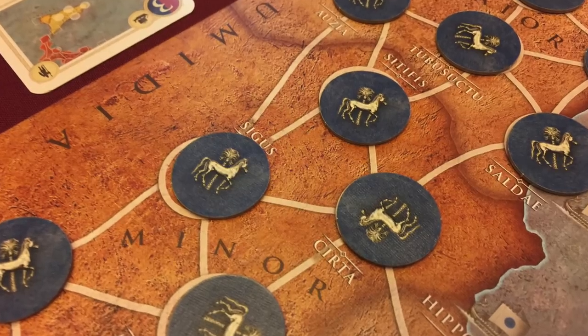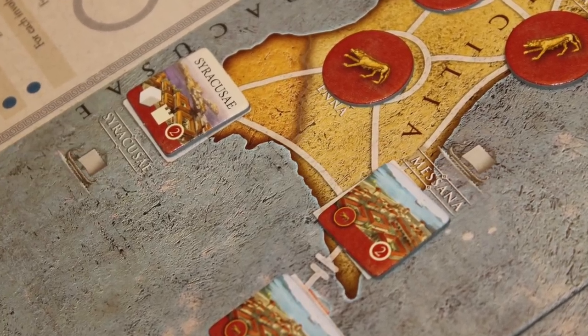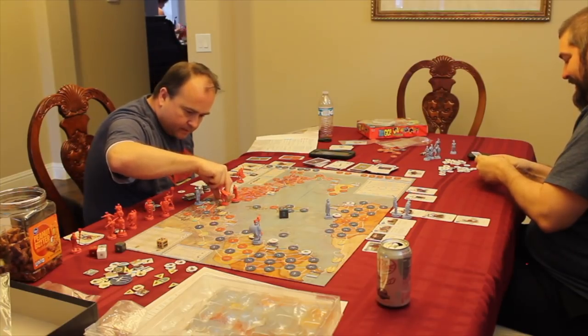Each province has city spaces with political control markers on them, either red for Rome or blue for Carthage. You're also going to have a number of walled cities — square markers placed in areas that are not easily taken over. Depending on the game you're playing, you pick a specific scenario from a scenario book. These scenarios range throughout the Punic Wars, covering different periods and setups.